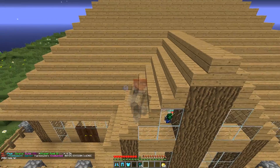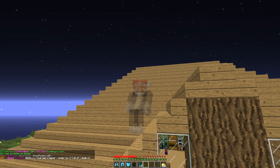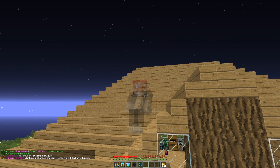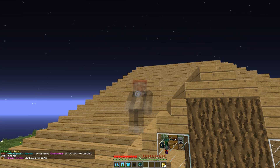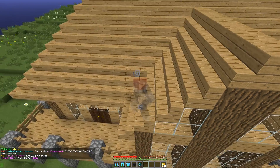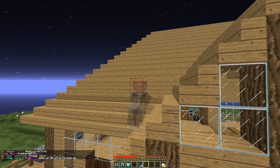Oh my god, he's back up the top. What's he doing? I see you buddy, I see you, I just can't get in the house. Can you maybe just open the door for me? Don't go in your chest, please just open the door for me. I need you to leave. What's he got in his hand? Looks like wood maybe. I mean, we're not gonna blow up his house — I don't want to do any damage.